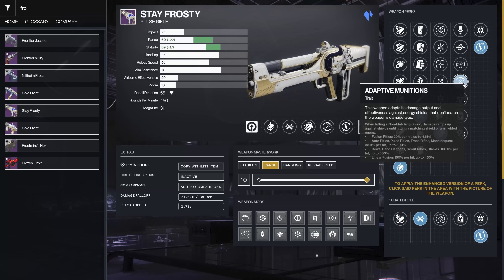This weapon also has Adaptive Munitions, which is nice to have in general. It's not enhanced, but it is a stasis pulse rifle in the kinetic slot, and pulses are used for champions a lot. Adaptive Munitions gives you a way to deal with shields and make your loadout more efficient. There are some pretty good reload combos, and Encore is going to be fun with a little damage boost.